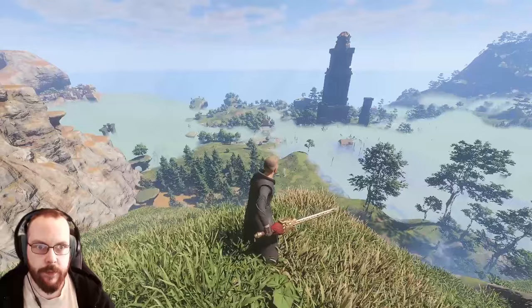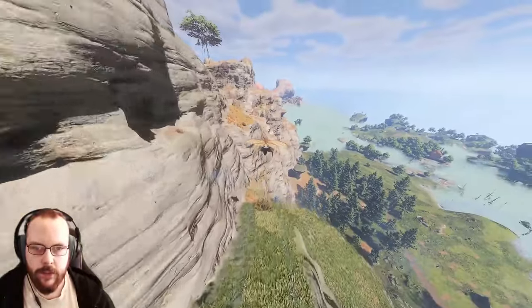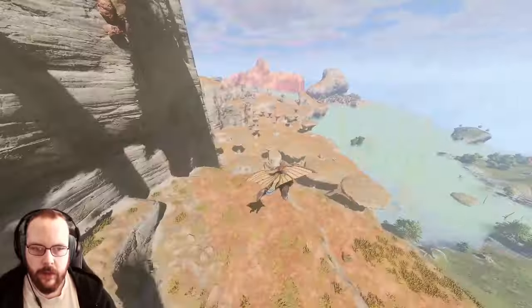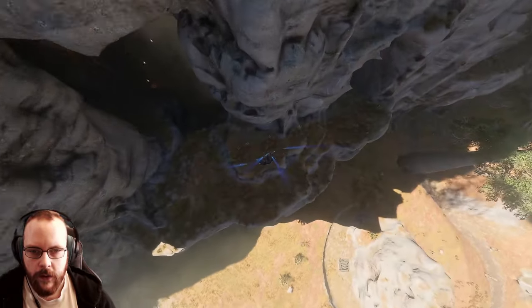Once you pass the ancient spire of low meadows, you will be able to get all the way up here, and then it is easy peasy right over this way. You could do this without updraft and without the legendary glider, and then it's right over here and right down here.